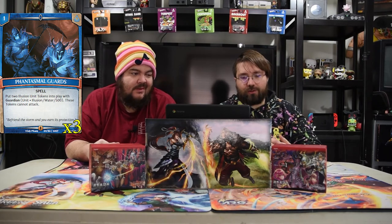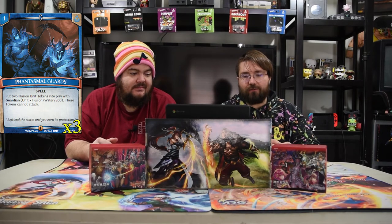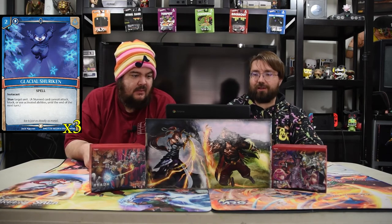The first spell we're running — and it's basically the only reason we're running blue — is Phantasmal Guards. One-drop: put two illusion tokens that are 500 guardians, but they cannot attack. That's okay though — they're there to block and soak up damage. Next is Glacial Shuriken: a two-drop instacast spell where you stun a unit. Yeah, just 'no, don't attack. Sorry, bye.'